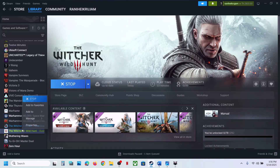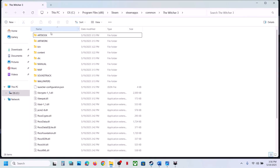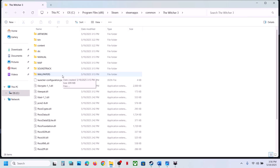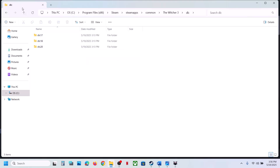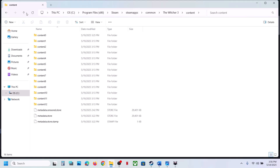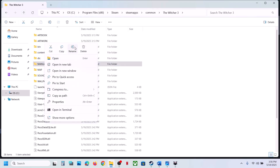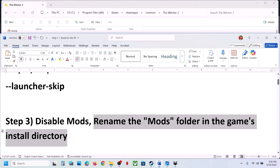You can also rename the mods folder in the game's installation directory. Go to the game installation folder — right-click on the game, select Manage, click on Browse Local Files. If you have a mods folder, right-click and rename it. Then launch the game without mods.